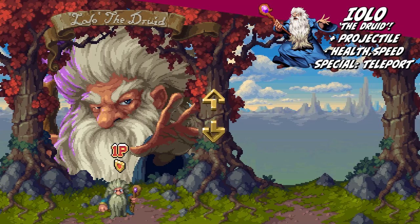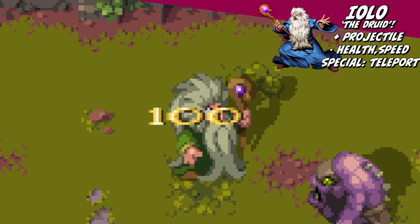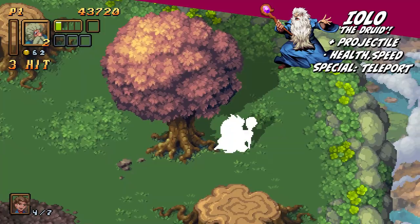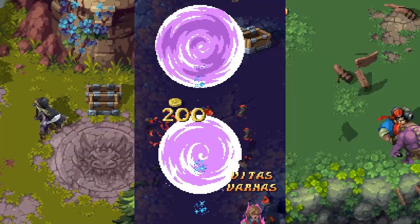Though he is technically the slowest and physically weakest playable character, Iolo the Druid attacks with powerful ranged magic that makes him adept at fighting from a distance. Up close, he destroys enemies with his beard. Though he can't take as many hits, you will have a huge advantage manoeuvring yourself around the battlefield. Iolo's special ability allows him to teleport, which is great for escaping tough scenarios, damaging foes and putting yourself in the perfect place to unleash some magic.